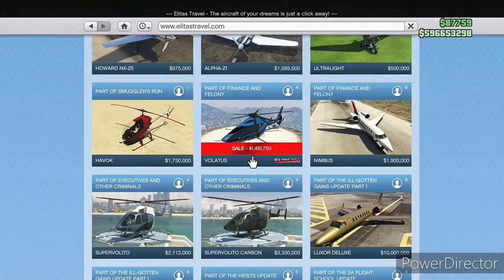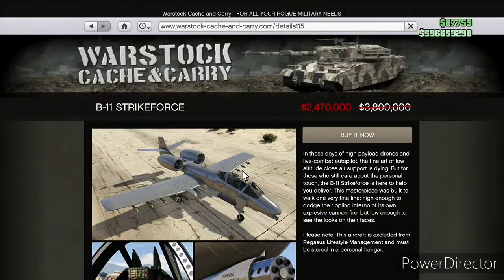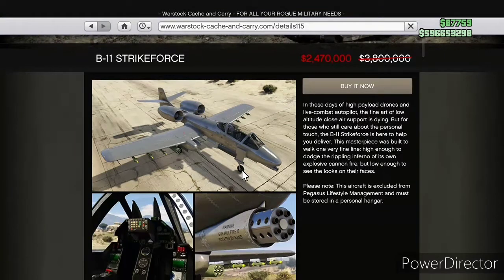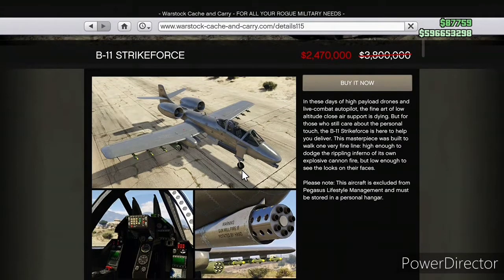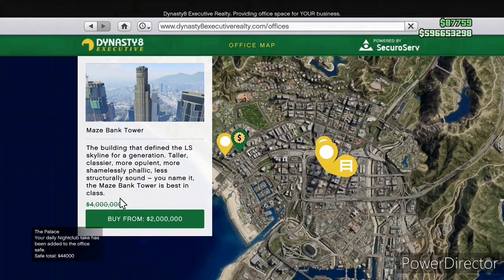Over at Elitus you have the Velatus helicopter at 35% off. And only one more vehicle — it is a weaponized vehicle — the B11 Strike Force at 35% off. If you're interested in this aircraft, there'll be a yay or nay link in the description that we did on this vehicle a good while back, so go ahead and check that out if you're interested.